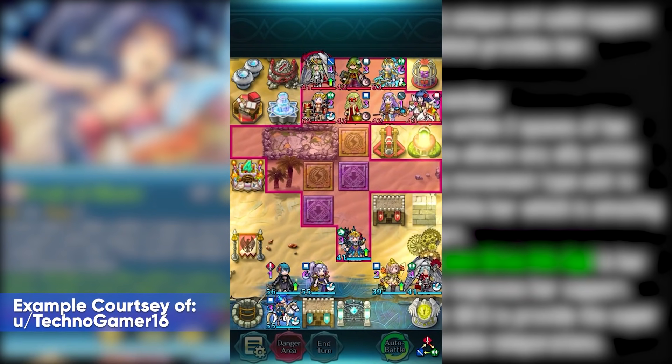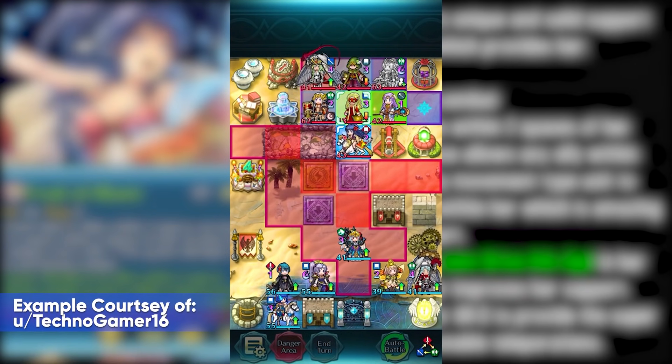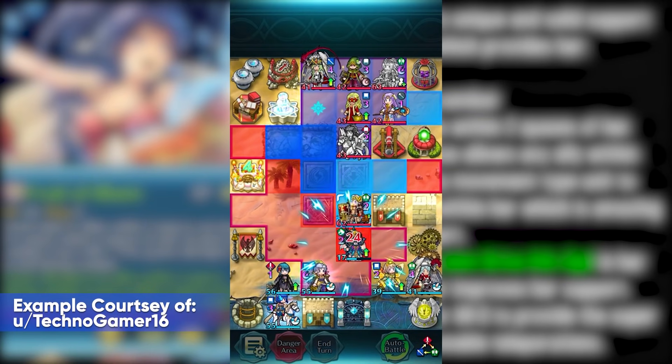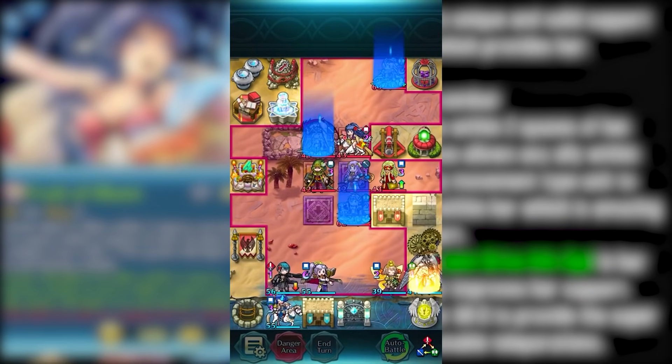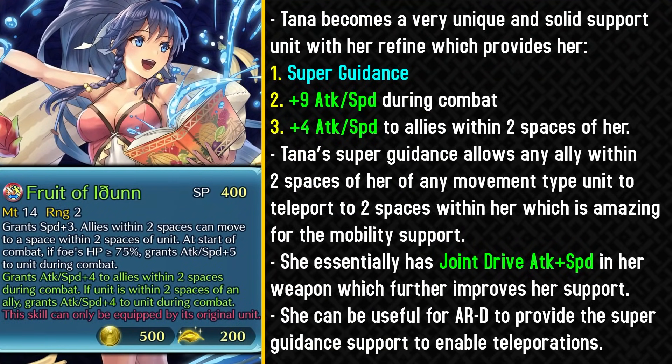In Aether Raids defense, she can be used as a rally trap to enable some teleportations. This example pretty much shows you how you can use it in practice, and this can be useful in the Astra season where you do not have Nowi. This can help you extend the movement of your team, but at the end of the day if the opponent has a good save ball, it doesn't matter where your units come from — they're gonna be tanking them with that far save skill. That's why I feel like overall Brave Catria is gonna be a much more superior support unit who can enable triangle attack, which can be pretty annoying for common save ball teams. Tana pretty much relies on catching people off guard, but if they do have a save ball team, it doesn't really matter where your units are teleporting from.